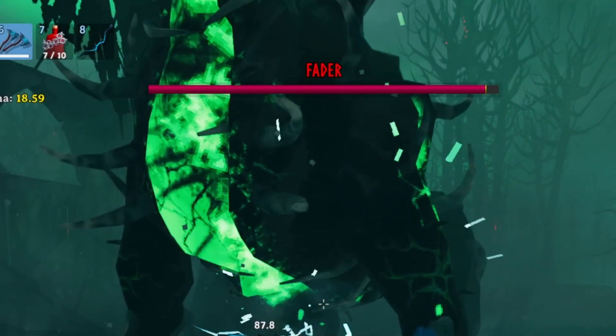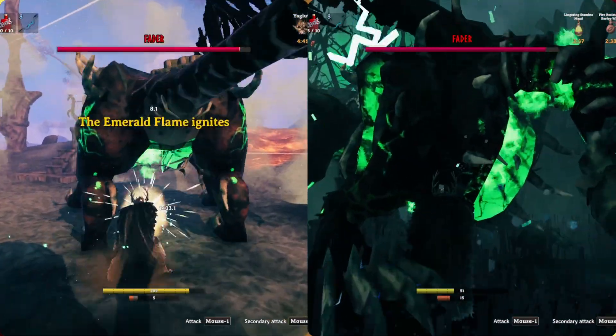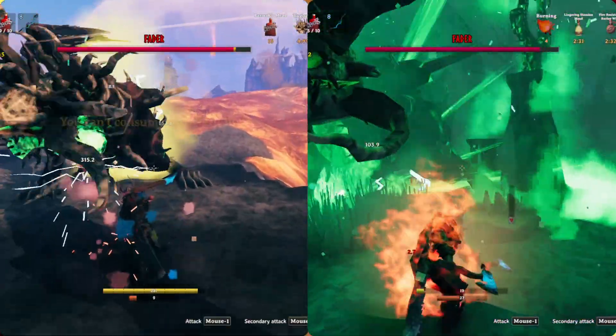Ever looked at Father's health bar and thought, yep, this is going to take a while, and then watched someone delete a huge chunk of it before the fight really starts? This is the difference between starting a fight as usual and starting it with Valheim's damage mechanics working in your favor.